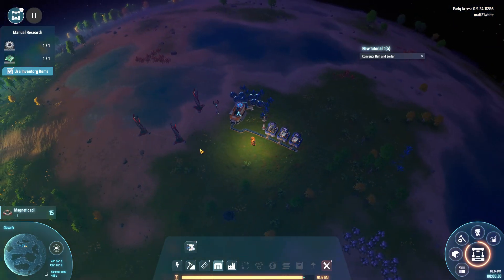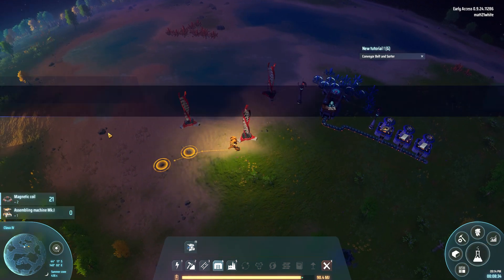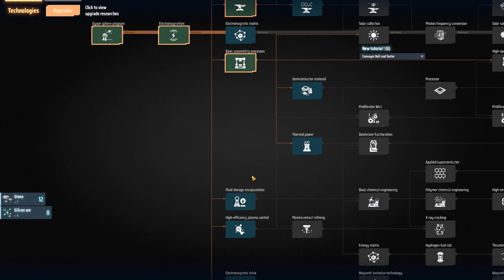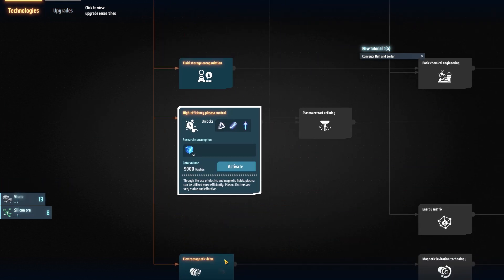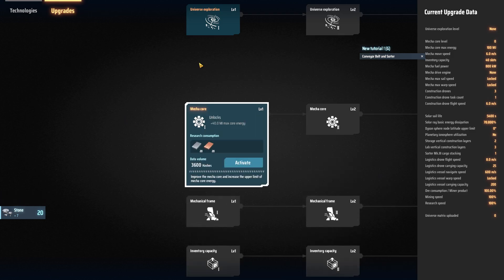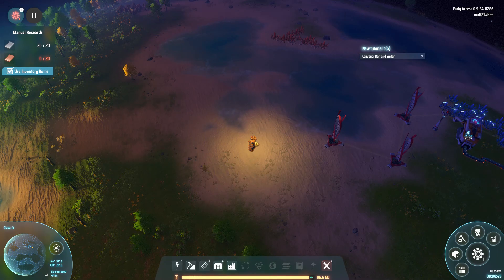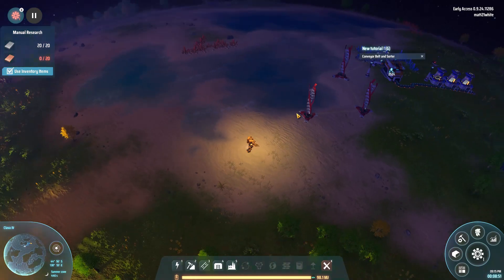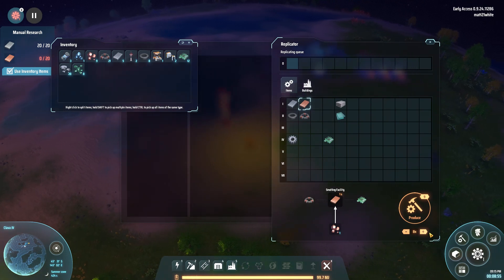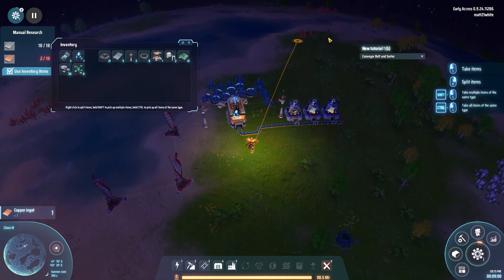We need rocks and pickets now — we can get concrete from that. We'll go round and gather some big rocks. Basic assemblers — yes, good. Electromagnetic drive. All we're going to do now is go into the upgrades and get that mecha. I think it's relatively easy to unlock.